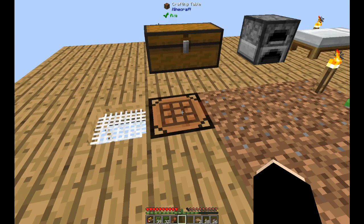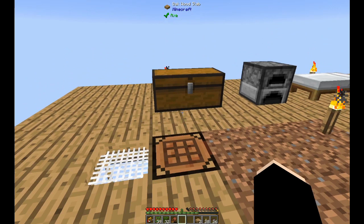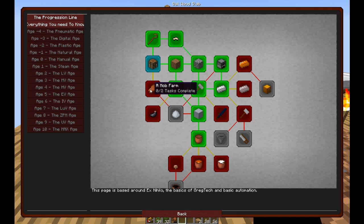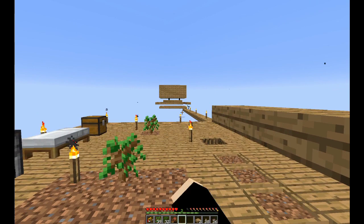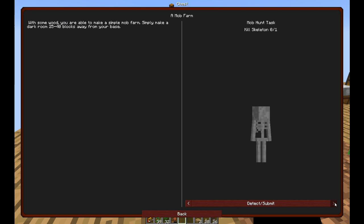The questbook wants me to make the mob farm. It says: with some wood you're able to make a simple mob farm - simply make a dark room 25 to 40 blocks away from your base. We do have some mobs, but how does it expect me to kill them with my bare hands? Okay, let's go do that.